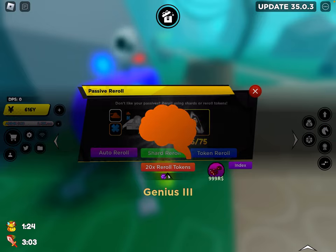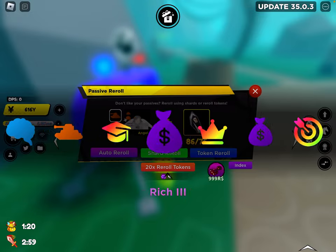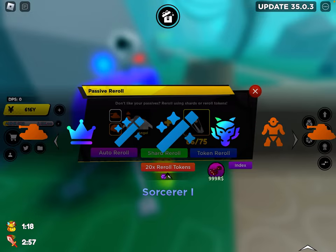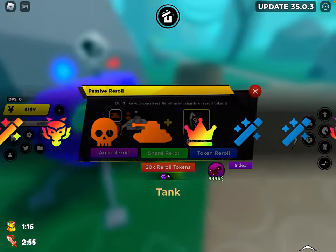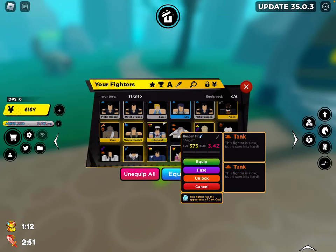We don't need genius 3 because they didn't even buff the incubators sadly. I wish they did buff incubators so then we can get more levels. I'll take tank — alright, double tank. This guy's gonna be extra slow today. I'm keeping double tank.